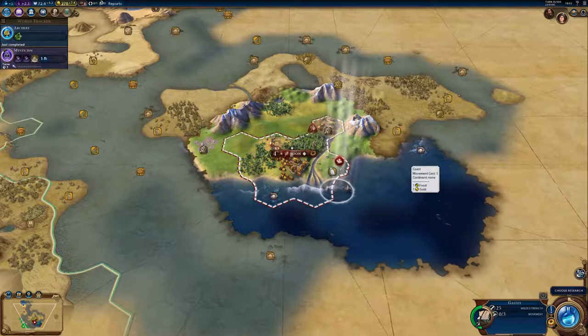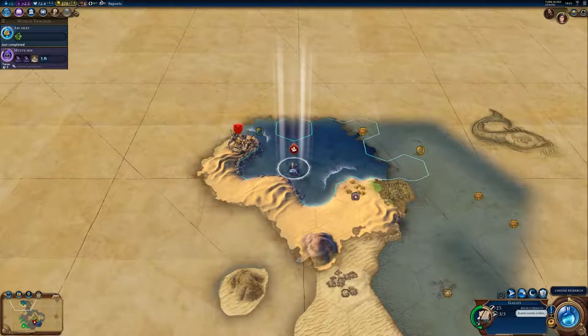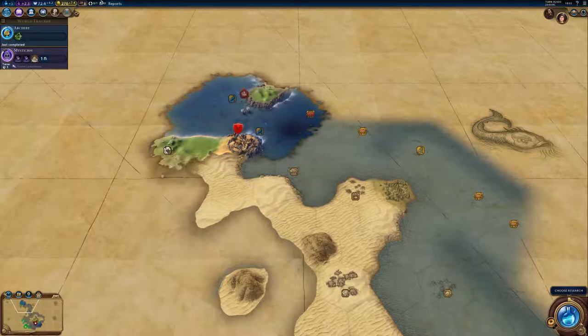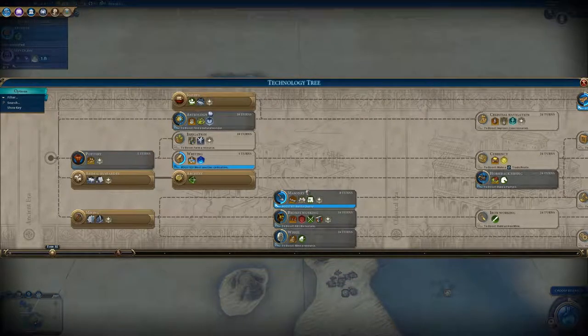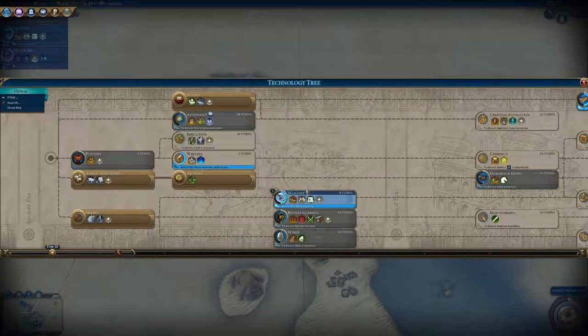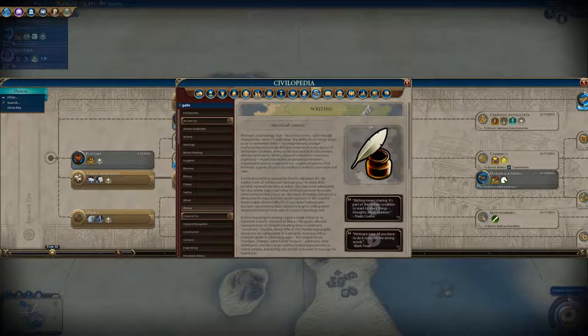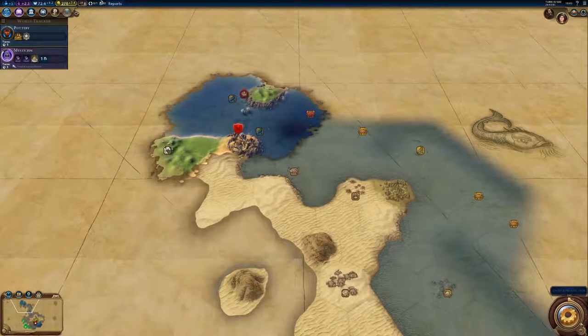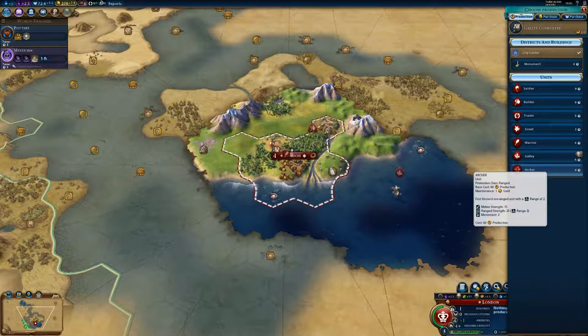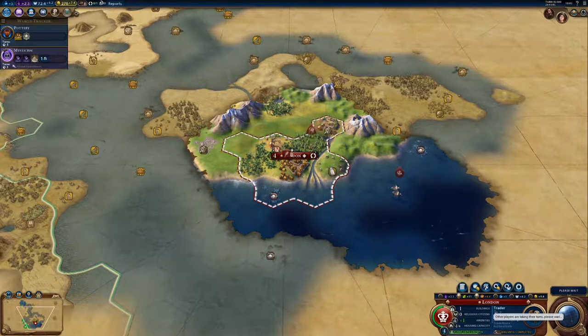There's another bit of land up there. Research wise, we've got writing and we've got masonry boosted. Let's go writing because we are going to want to get to currency, but that means we're going to go through pottery. Let's do pottery and writing first, then we'll do masonry. We've got two galleys — I think we probably want to build a trader, then an archer, then a settler. Let's do a trader because trade routes are always good.